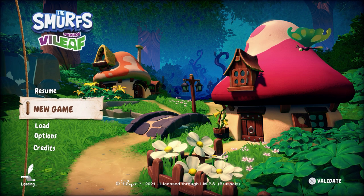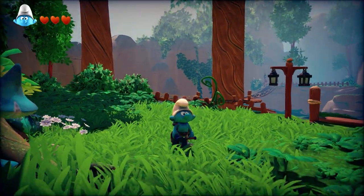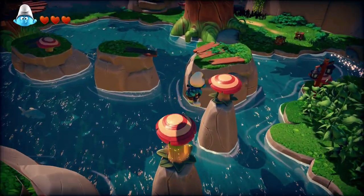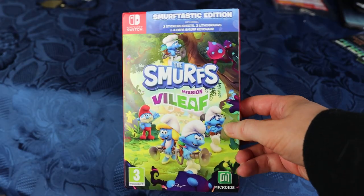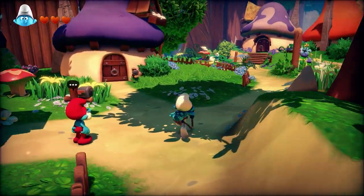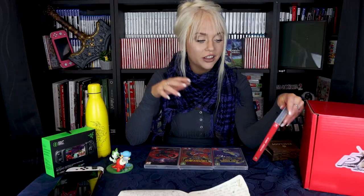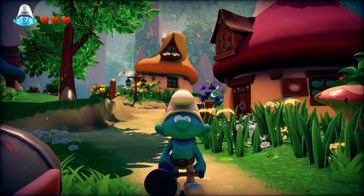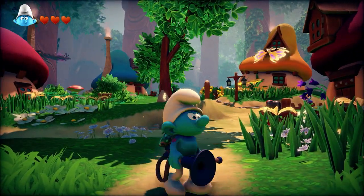It is a 3D platformer by Awesome Studio that was released last year. It is out on PS4, PS5, Xbox, PC, and recently also ported to the Switch. I had to pick up the Switch version as well, which also included some fun things like stickers and a keychain — such cute packaging. You may be thinking, are the Smurfs even a thing still? Apparently they are. They came out with a pretty good game last year that I just recently found.